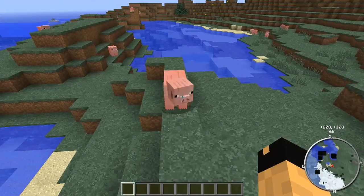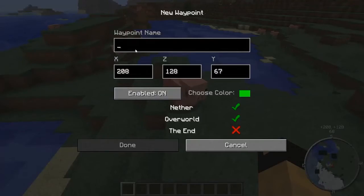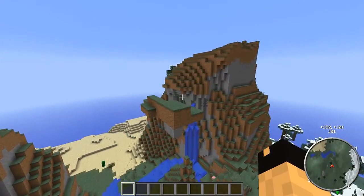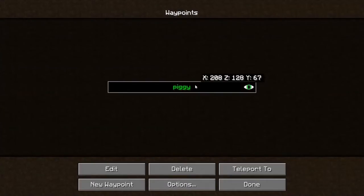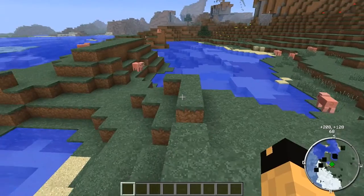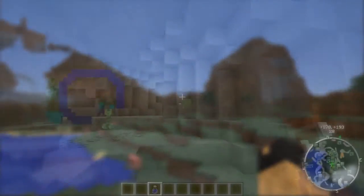Let's talk about the waypoints. The waypoints actually have a teleporting feature — you can add a new waypoint by going through the menu, or you can just simply hit the B key, which will open up the new waypoint, and all you've got to do is name it. Once you name it, click done. I'm going to fly way over here, open up the menu again for the map, go to waypoints, highlight whichever one you want to go to, and hit teleport. Bam, there you go. This came in very handy — for example, I built a bunch of iron golem spawners and used waypoints to get up and down between cells. So it comes in very, very handy.